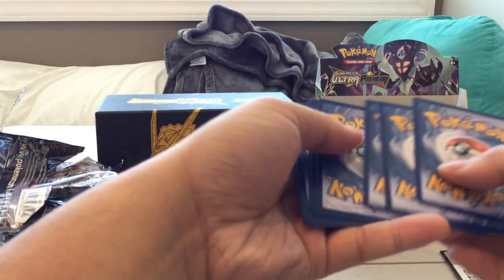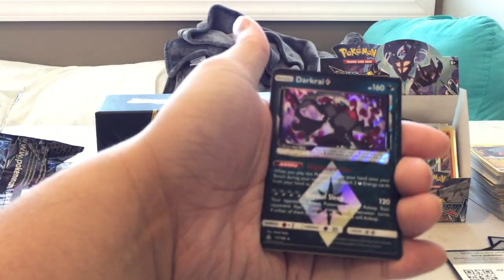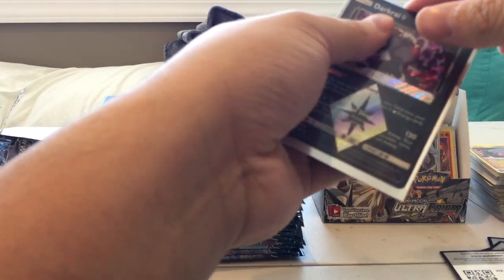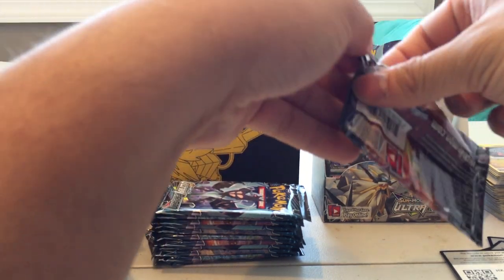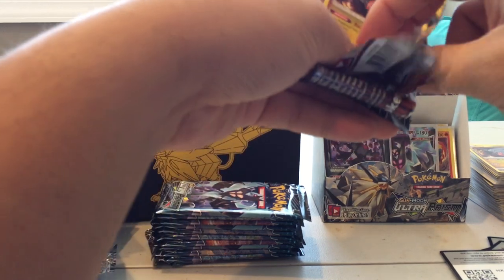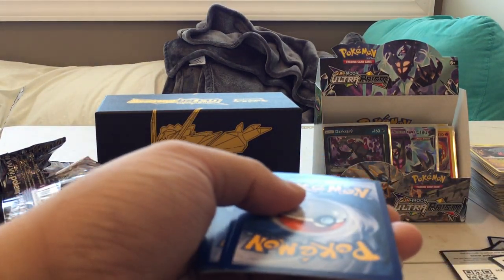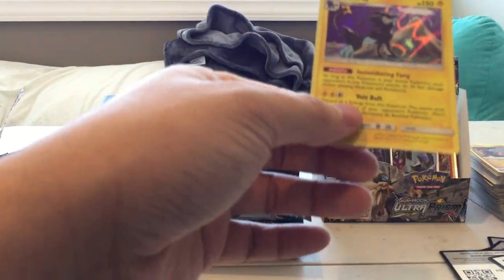Pack twenty-two: Yanma, Bronzor, Gible, Roselia, Chimchar, and another Dark Rye Prism card, and a Lickylicky. I don't remember if I pulled this or not, but that is sick! I think I pulled a Glaceon last time, so I might not have that one. There might be three per pack — I'm not going to be able to get the Solgaleo I wanted, but who knows? Pack twenty-three: Reverse Holo Noctowl and a Holographic Luxray. Very nice!